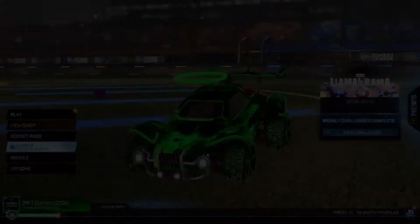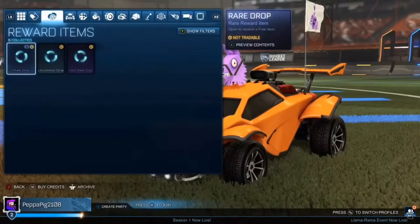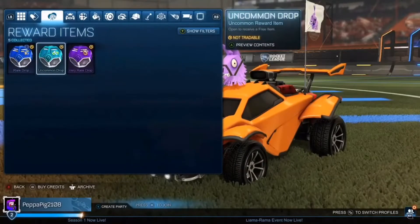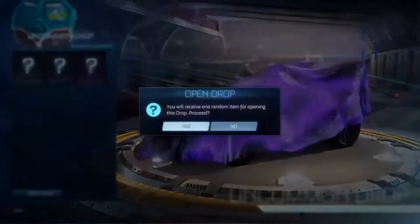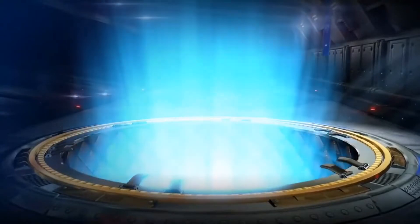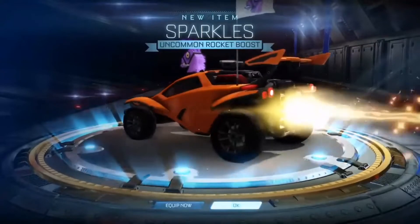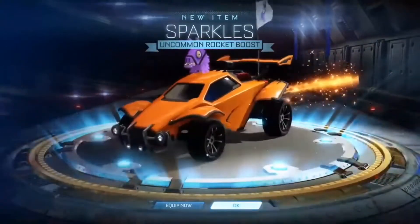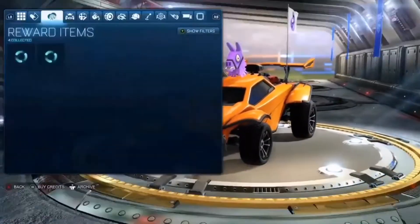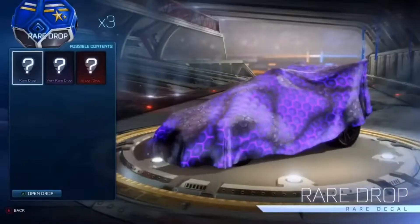That's all the drops on this account — in a second I'm going to hop onto the other one. We're currently on the other account right now. I've been doing a couple of matches on here and we have three rare drops, one uncommon and one very rare to be opened. We're going to get straight into it. We drop straight into the uncommon drop and again we only get an uncommon, but it is Sparkles — looks pretty clean, it's actually a really nice boost, so I would definitely take that.